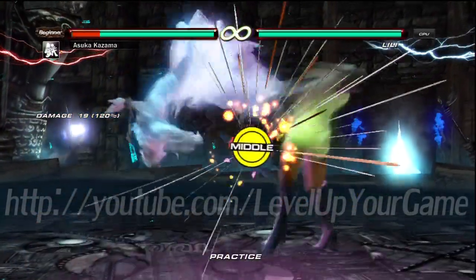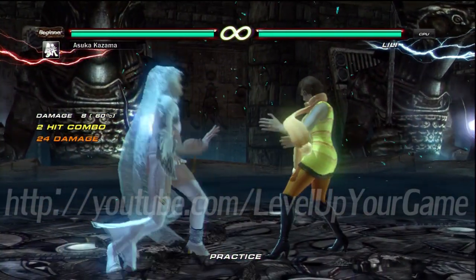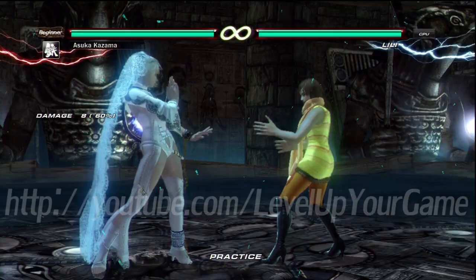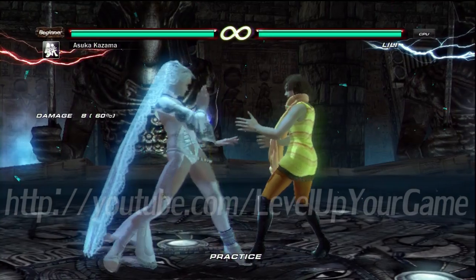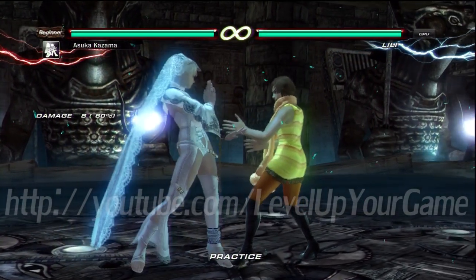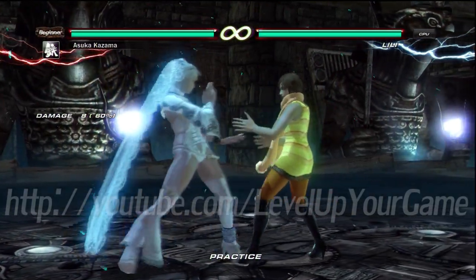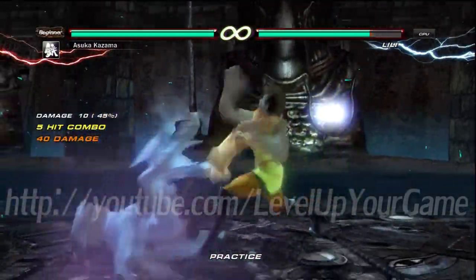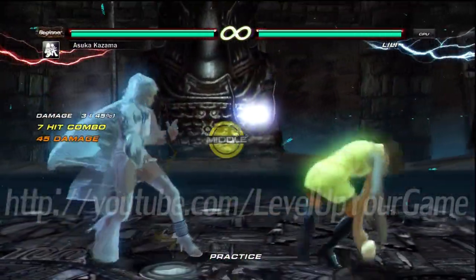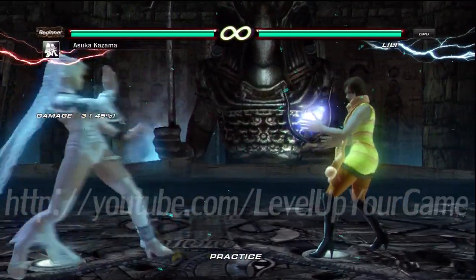At 15 frames she gets her generic forward 2. But what's negative 15 that they're gonna be throwing out that you can punish? Forward 2 is kind of interesting because it's 17 frames, one motion, and it launches very well. It's really good for punishing things like Lars up 3, which is hard to punish because it runs in and then launches instead of hitting at the end. Besides that, her 12-frame punish is that, and her while standing punish game is terrible.